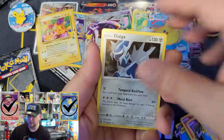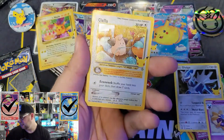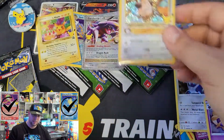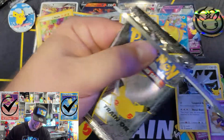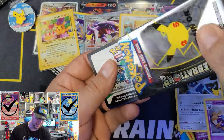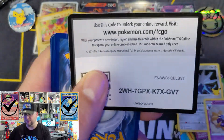Dialga, Cosmog, and a Leafa. Leafa gets a sleeve and goes in the giveaway pile. You seeing a trend here? I don't need anymore — I got a master set. All of this love is going to you guys.